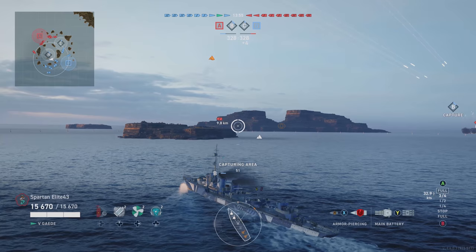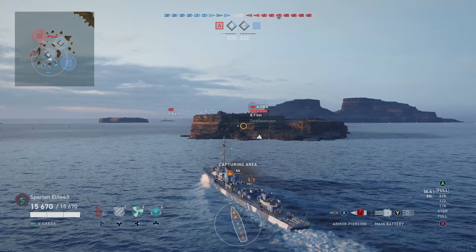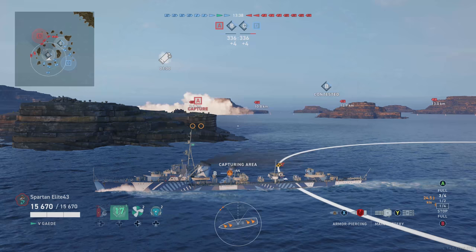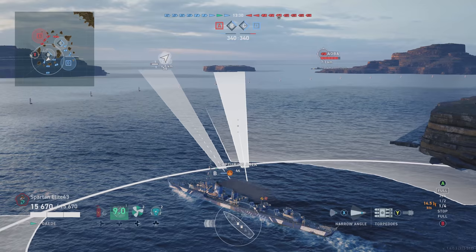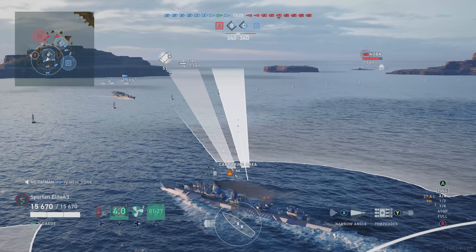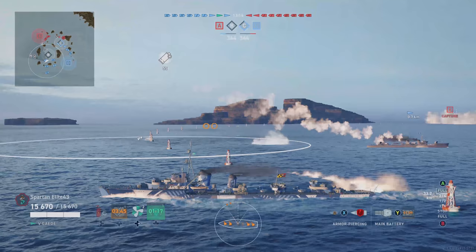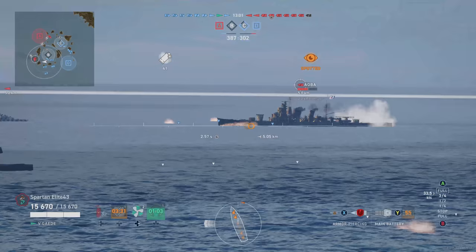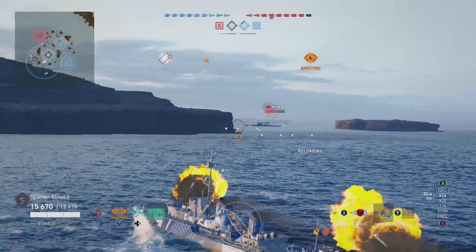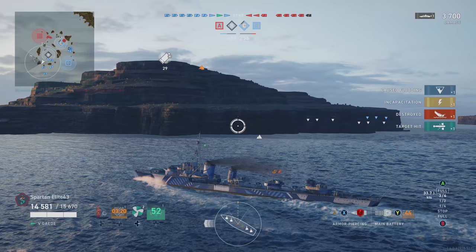We notice there is a destroyer off to our right. I pop smoke initially and then keep going. I haven't gotten detected other than through the Eddie on the right side. Now that he's in the cap I can't afford to stay here — too much chance of getting spotted. Here I accidentally torp my teammate; I thought he was going to be past, but unfortunately he takes a torp. We go ahead and throw out all torpedoes for the Ioba who's about to sail in the gap. He already took one torp and is flooding, not having a good day, and then he sails right into my torps again. That's one less cruiser to worry about.